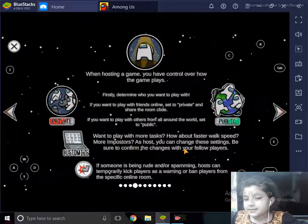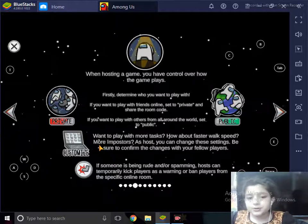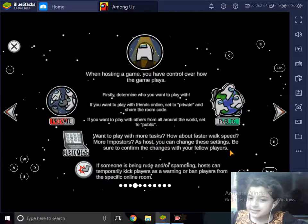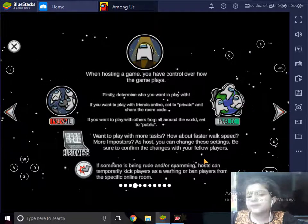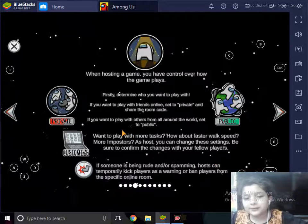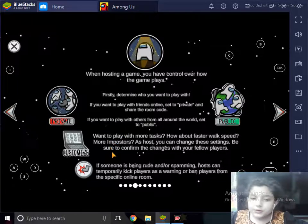You can customize settings like more tasks, faster walk speed, or more Imposters. As a host you can change these settings — be sure to confirm the changes with your fellow players. If you want to play with other players from all around the world, set the game to public.